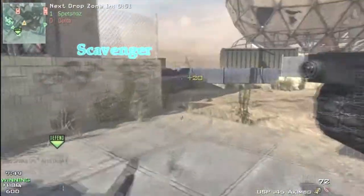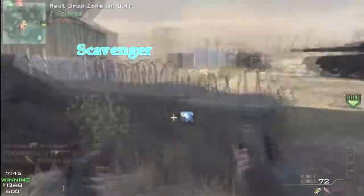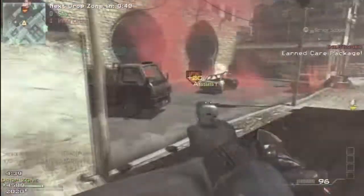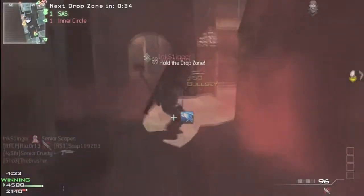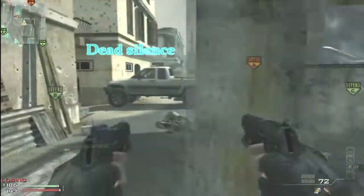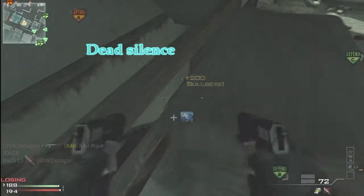However, if your plan of attack includes the addition of throwing knives, Scavenger may be a useful perk as well, to replenish your small supply without having to retrieve them at their terminal position. As far as your second perk slot goes, Assassin will grant you extra stealth, enabling you to sneak up on your foes while remaining off their radar. For your third perk, I recommend the use of Dead Silence for quiet footsteps, removing any audio cues of your forthcoming attack.